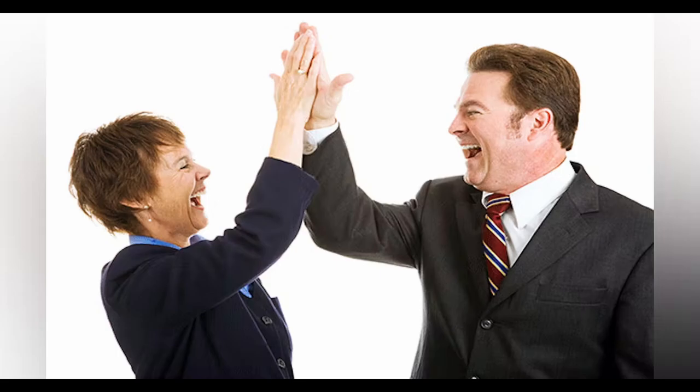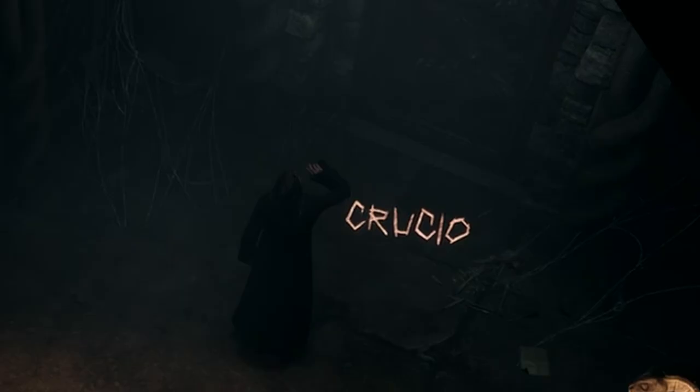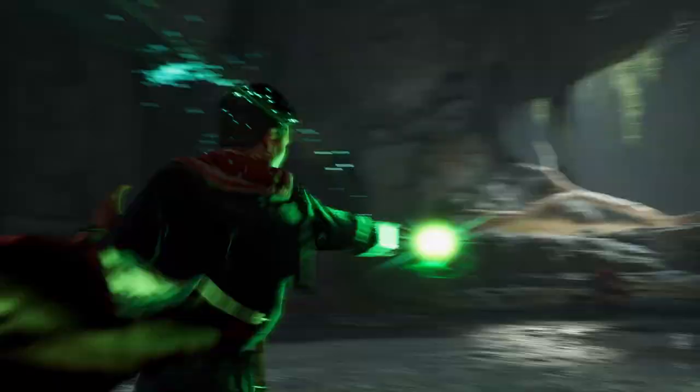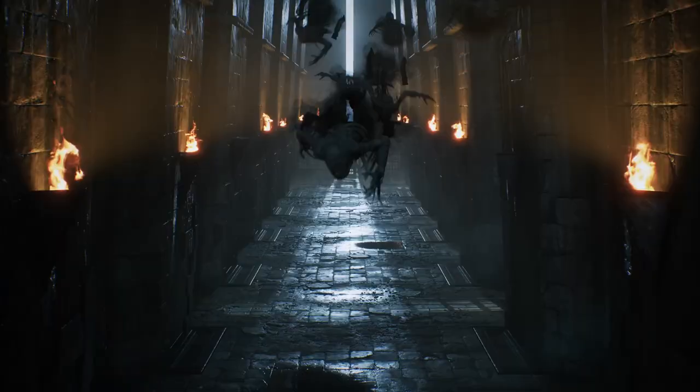As for the consequences: you get reported to the headmaster and both of you get into trouble. But on the bright side, you know the Cruciatus curse and can continue using it in the wild. That's probably where Dementors come in — if you continue using the unforgivable curses, they start looking for you, and if caught, take you to Azkaban.